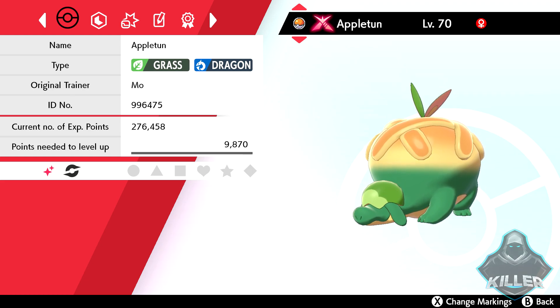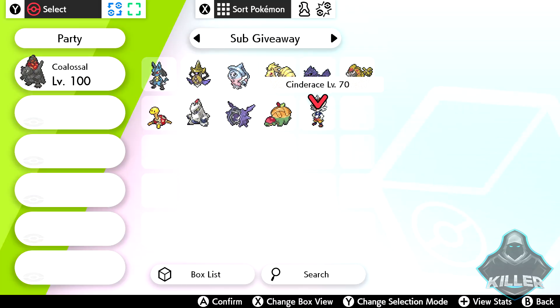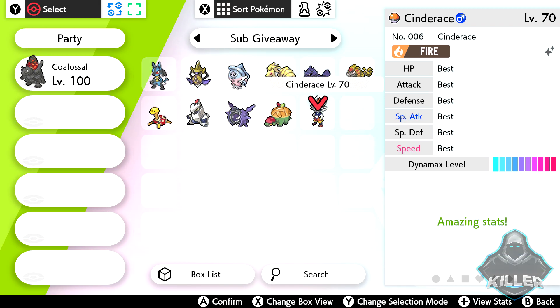If you missed out on any of those giveaways, those three Pokemon, along with the shiny Cinderace here, are going to be given away Friday, January 3rd at 8 o'clock PM Eastern Time. Don't miss out on any of those giveaways. And as always, at this time I want to switch over to my Nintendo Switch to show you all that the shiny 6 IV Cinderace is 100% legit. Everyone sit tight — I'll be right back.